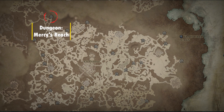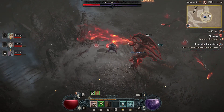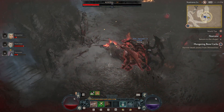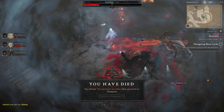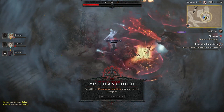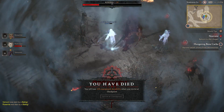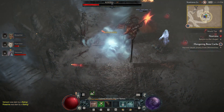Next we have the Mercy's Reach dungeon, found even higher at the very top of the Fractured Peaks area. This drops the Bloodseekers aspect, which is a Necromancer-only offensive aspect. Bloodlance will deal 15% increased damage to its primary target per lanced enemy.